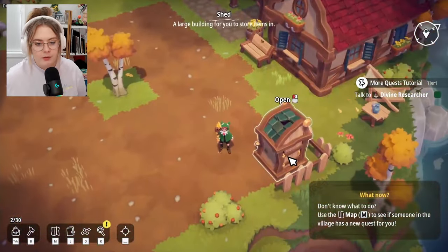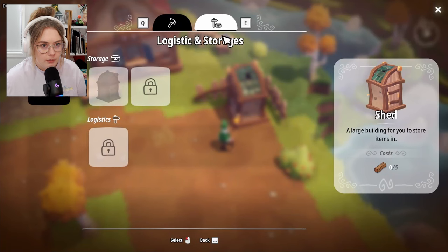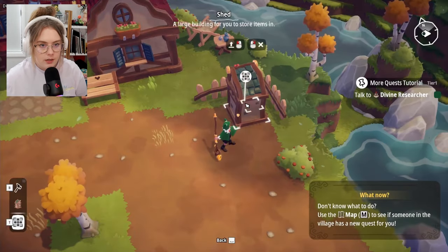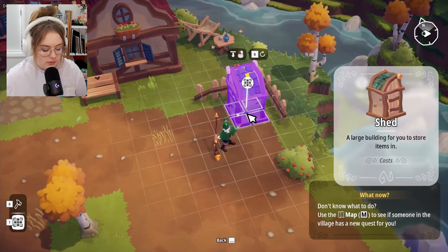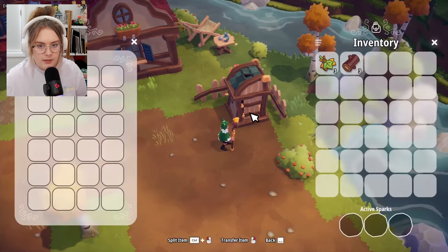Oh no — I put the door at the fence. How do I unbuild something? Okay, apparently I can't edit constructions. But wait — I didn't realize this thing had a door. There we go. Now I like it!